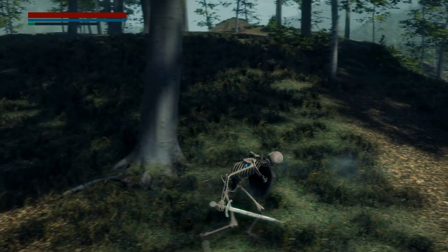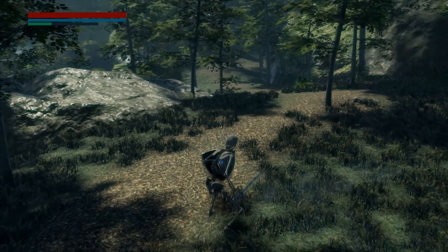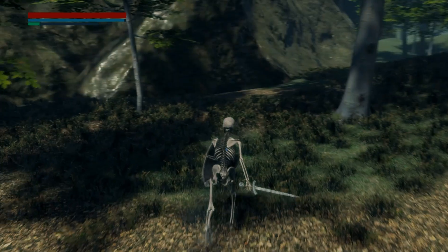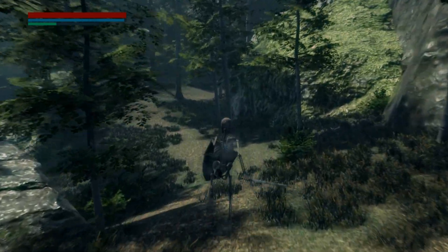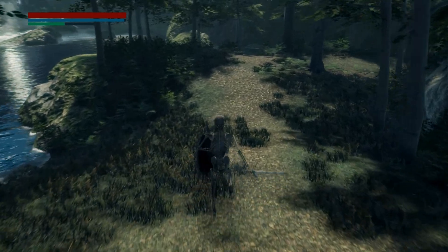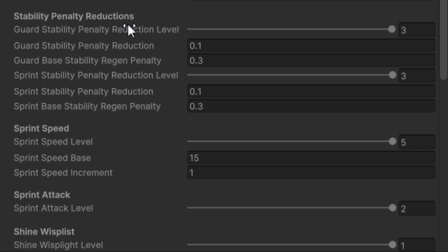Next, let's integrate our stability regen penalties when we use guard or sprint. In our combat, when we guard or sprint, there are penalties to stability regeneration — we did this to add risk when performing safe actions like guarding and sprinting. We make a percentage value that modifies the existing stability regen values. The base value is 30%, meaning by default the stability regen is reduced to 30% of its original speed when guarding or sprinting. We can level this up to 60% with a level 3 penalty reduction skill, applying to both guarding and sprinting.